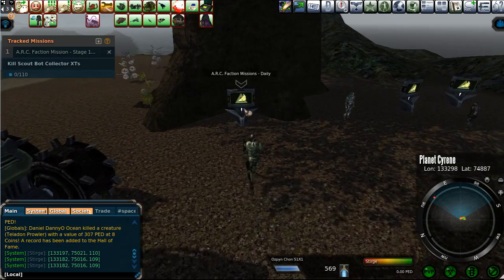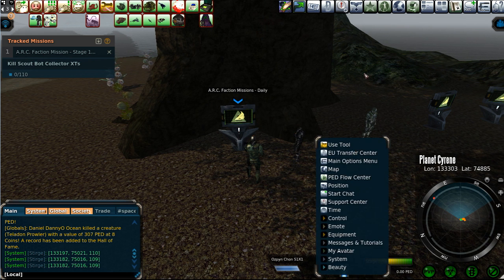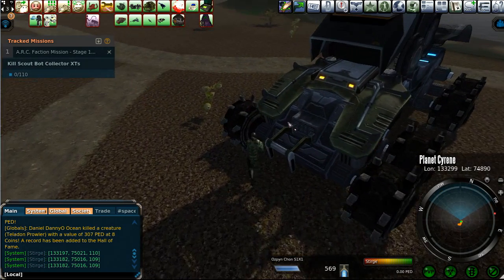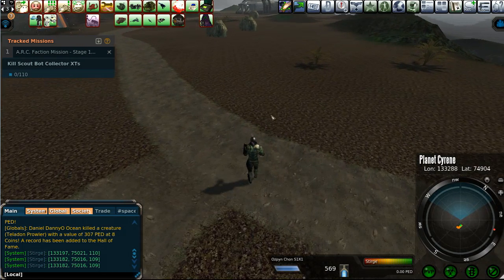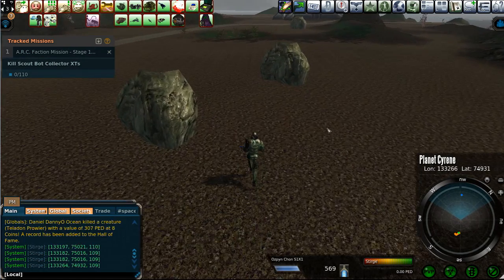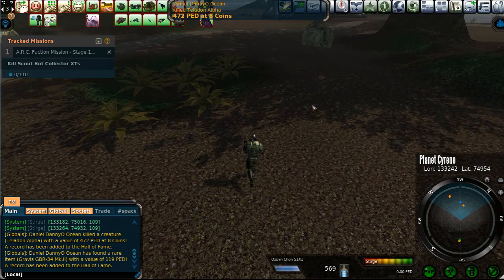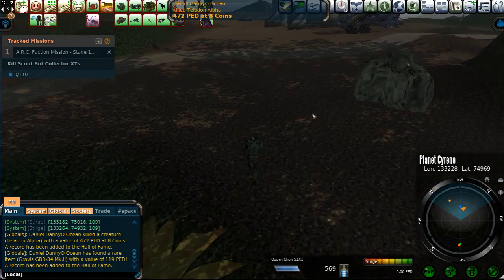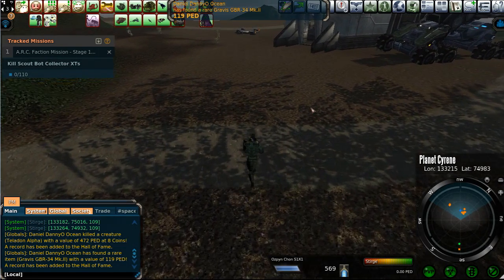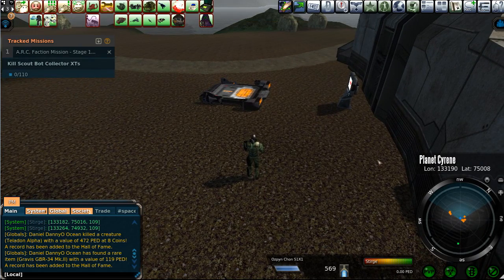If you come to this terminal here — this Arc Faction mission daily — it'll say it wants you to kill 110 crystal pets. But this is actually the mission you're going to get: kill 110 Scoutbot Collector XTs. For the Scoutbot Collector XTs, you'll kill 110 of them. I usually use my little Oz Pinchon S1X1 to get 10 ped of ammo and rock it out from there. Usually that's plenty to kill them all — sometimes you have to convert a little bit of ammo near the end to finish off the last two or three.